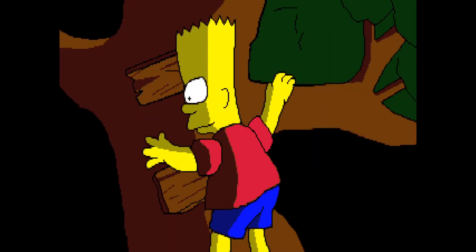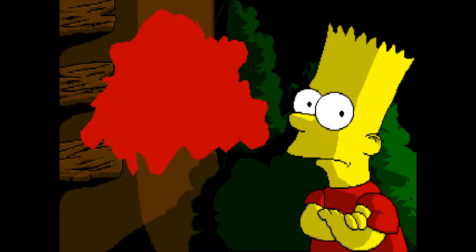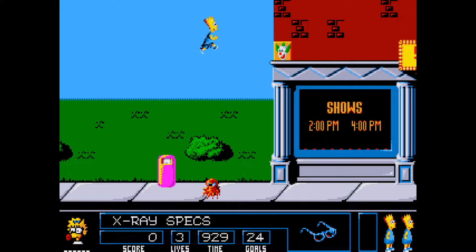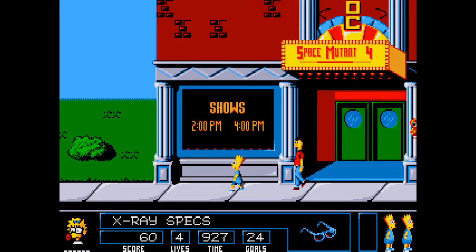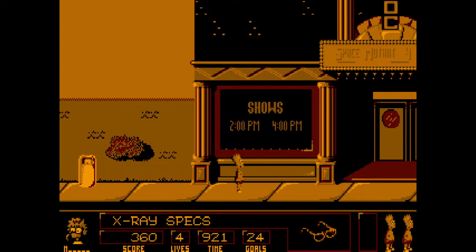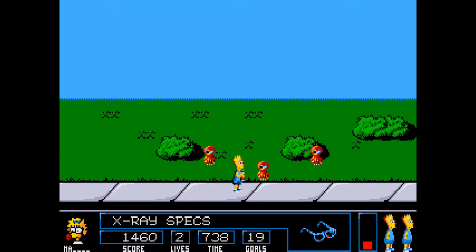Konami only had a brief window in which to publish Simpsons games before it swooped in with their tried-and-true first entry, Bart vs. the Space Mutants. This IBM PC port, distributed in Europe by Ocean Software, featured a phenomenal opening cutscene and improved visuals, but it ultimately fell back on the clunky action from the original.